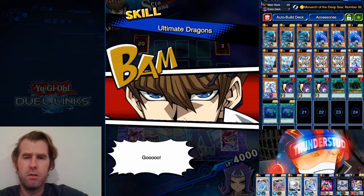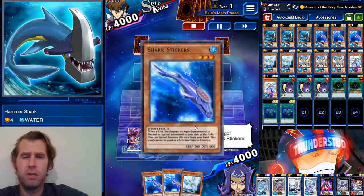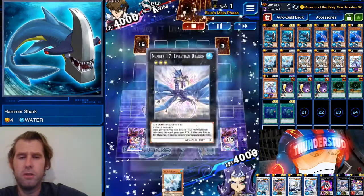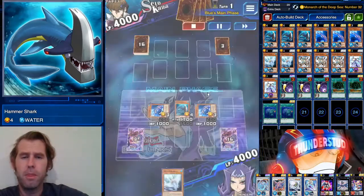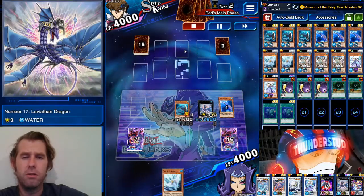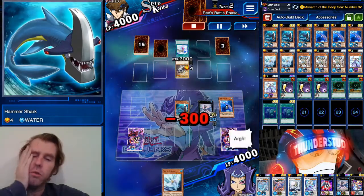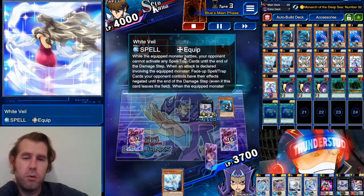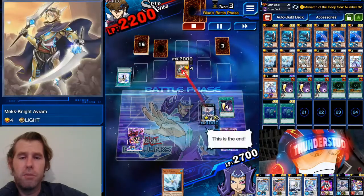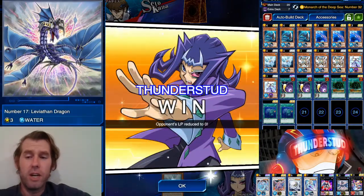We normal summon Fishborg, that special summons Stickers, and that's an XYZ summon into Leviathan Dragon. We had him at lethal with two different monsters all because he couldn't target. Now here's a new school setup going first using Ultimate Dragons. We normal summon Hammer Shark, and both Stickers special summon themselves on their own effects — we don't even need the Hammer Shark effect. We use both Stickers for Leviathan Dragon, detach one for 2500. Opponent puts White Veil on his monster; we cosmic cyclone it, dealing 3000 damage plus our Leviathan Dragon at 3k finishes it.